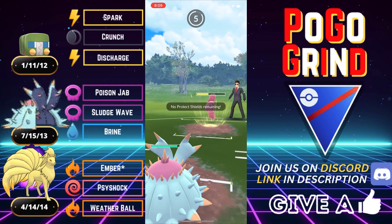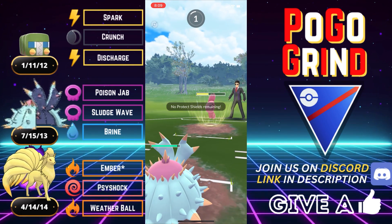We are running Psyshock on our Ninetales. You don't need overheat in this meta, especially on this particular team. It's nice to be able to do some nice neutral damage in situations where you are at a type disadvantage. And they take us out, they farm us down.